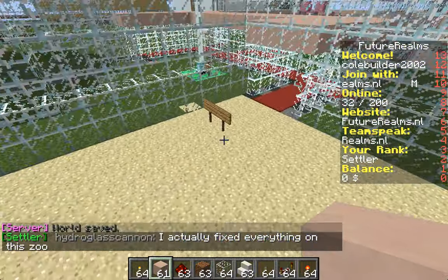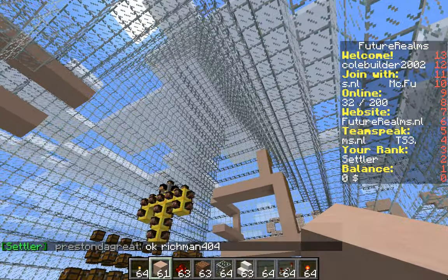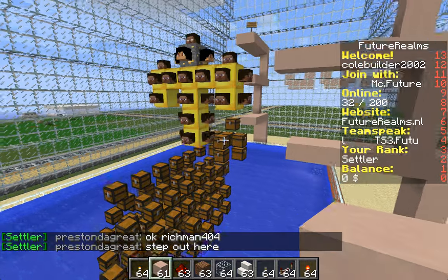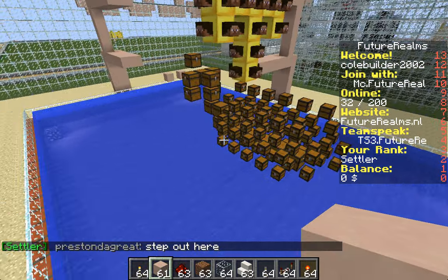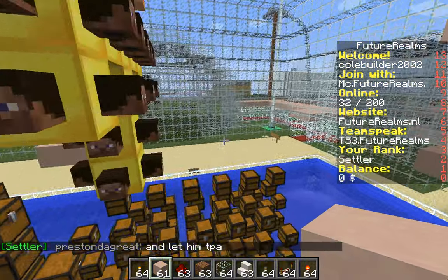Now, this is the big indoor pool — it's pretty cool. JJN CHO built this; he wanted to build a cruise ship and he accomplished it with heads, gold, and chests.